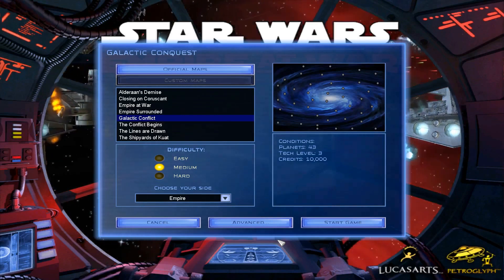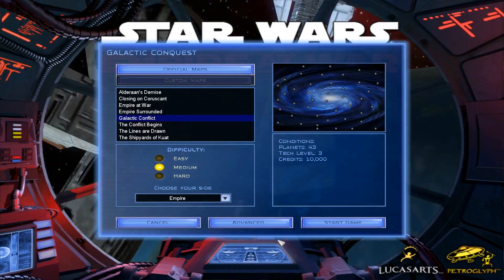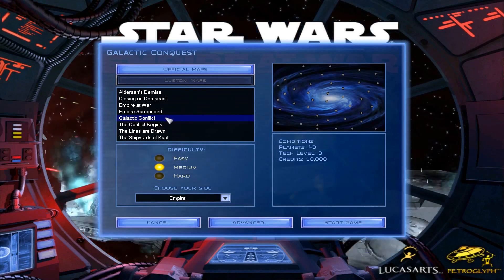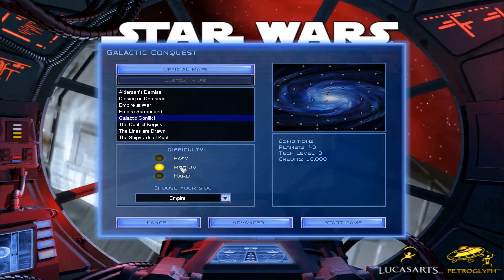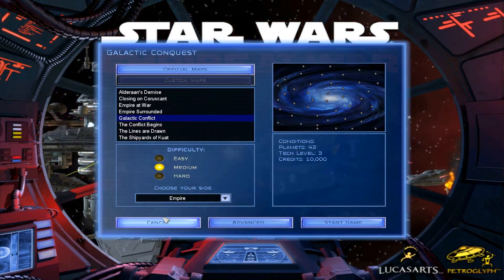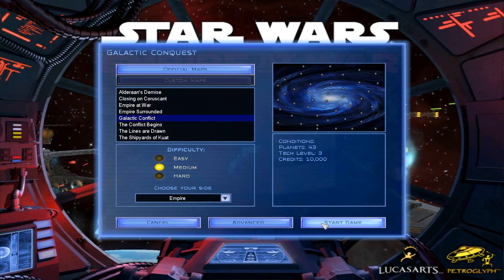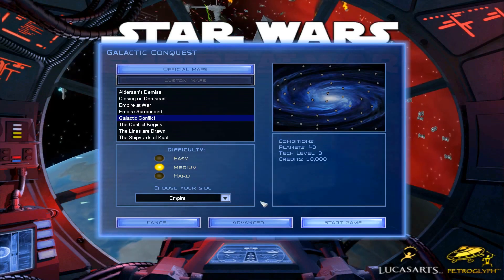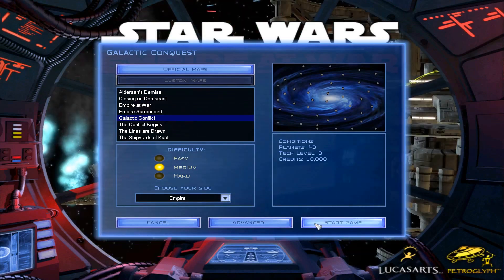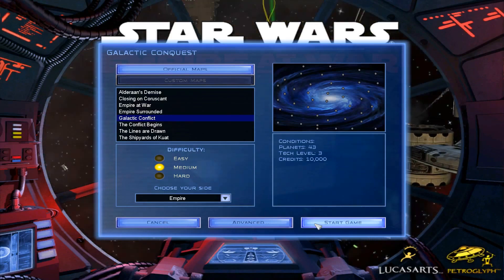We got both the original and the add-on, Forces of Corruption. What we're gonna do is play a galactic conquest - a full galactic conflict - on medium difficulty, because I've only been on it about two or three times since I got it. We're not gonna do the story mode, we may go back to that at some point. We're gonna play as the Empire - I'm just into a dark side movement at the minute and I love having access to the Acclamator classes and those kind of ships.